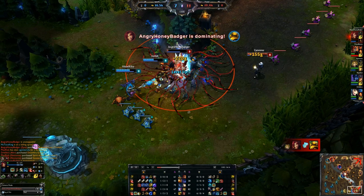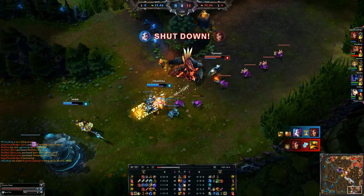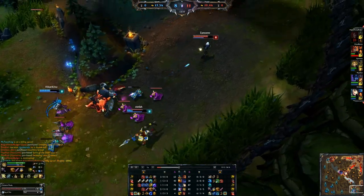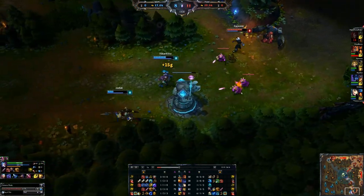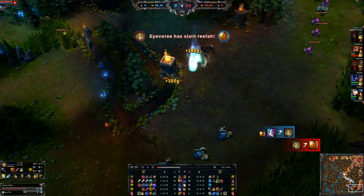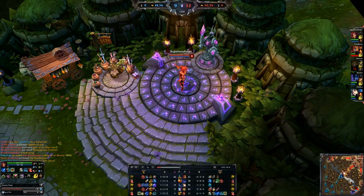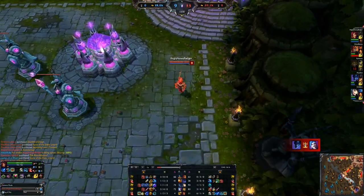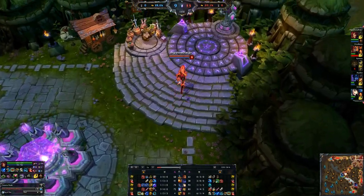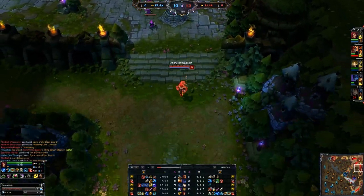When you're getting focused as Zyra, here's a drawback — she is very squishy and dies very fast. If you get caught out and it's someone you could potentially kill, just drop everything: your plants, your ultimate, your ignite, because we take ignite — we want to kill things. This is kind of a kill support lane. She does way more damage than you think, especially when you build her like this.